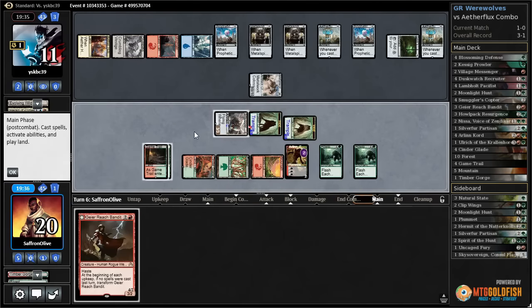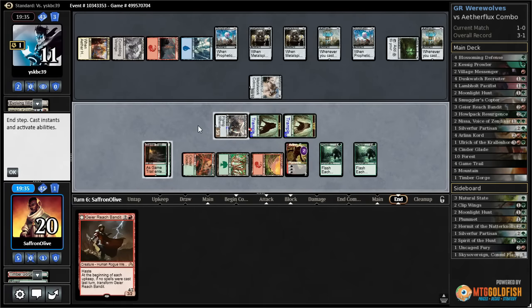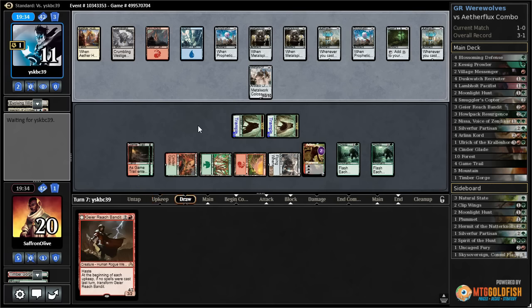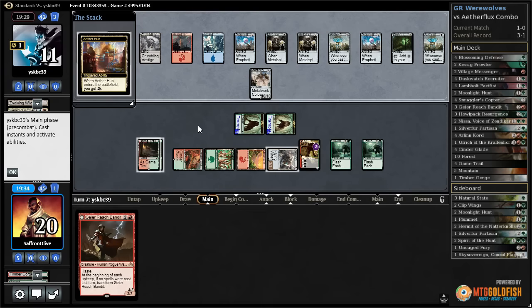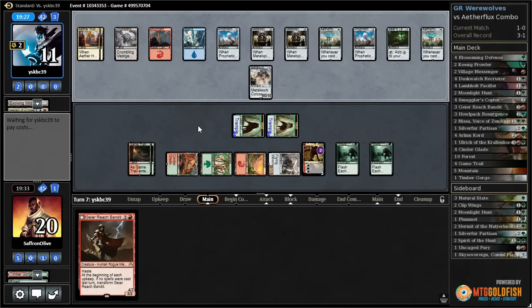There's the block. Howlpack Resurgence makes our wolf a 4/4 — at least we got rid of Herald of Kozilek, makes it a little harder for our opponent to play a ton of spells. But still, they're gaining so much life.